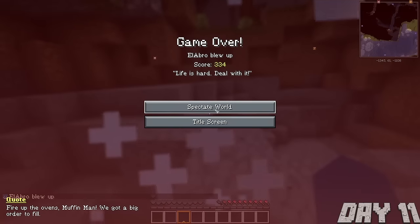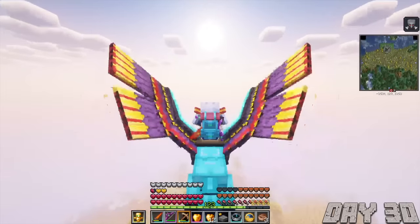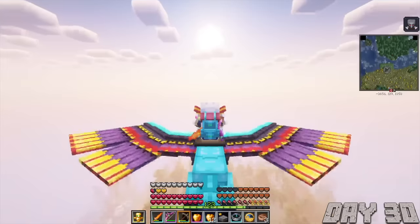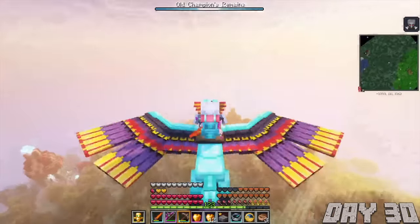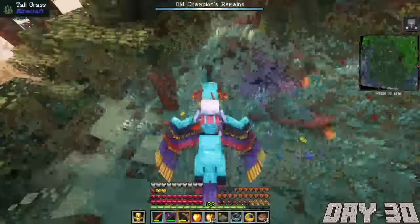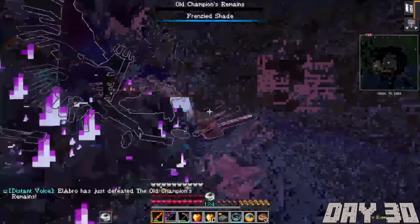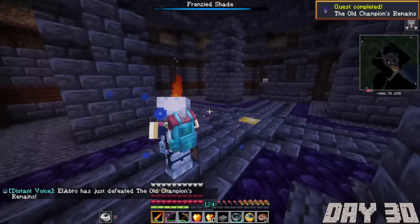After all of those mishaps, I thought I could finally make it on the next run. I was on day 30, just flying around, minding my own business, looking for some bosses to kill. I was feeling confident — which I really shouldn't have been. I thought I was gonna have a good time with the Old Champion Remains. Everything was going pretty good, I killed him, and I did not see the shade spawning. That's when it happened.